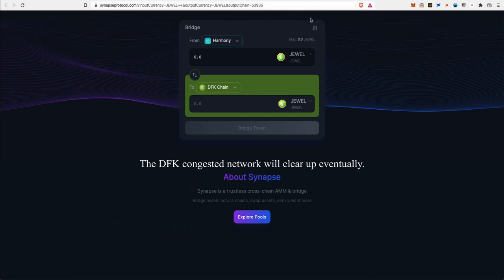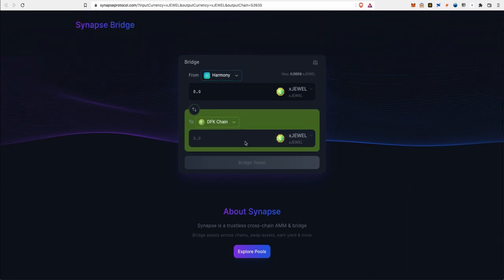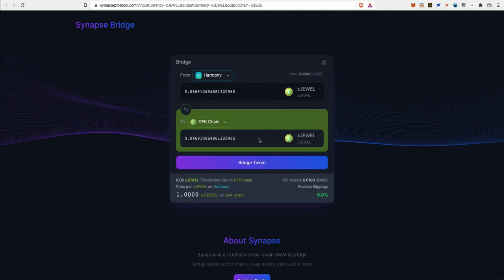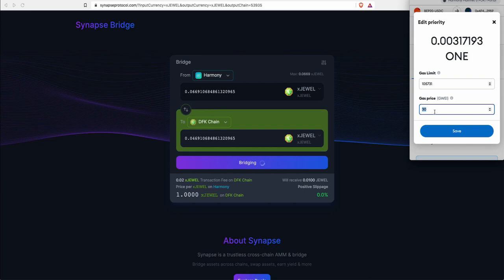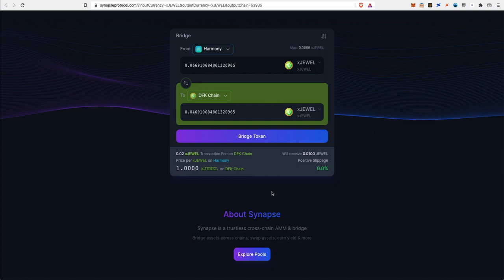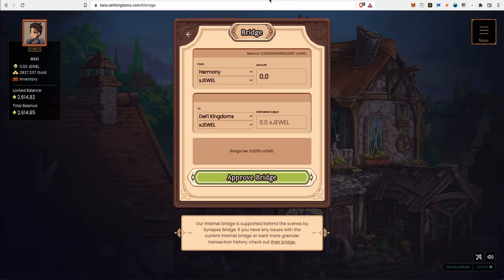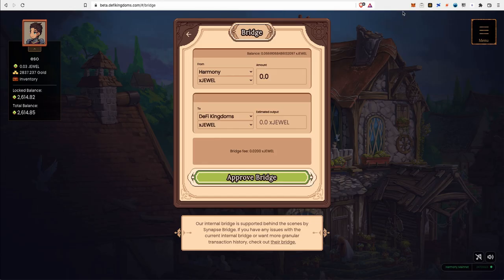You can do the same thing for xJEWEL — going from Harmony to DFK chain. Enter the amount and click 'Bridge Token,' then sign the transaction. You can increase the gas price to make the transaction faster. Once you have both transactions signed and being bridged, that's the complete process — you can bridge from the DFK front end or from the Synapse bridge directly.